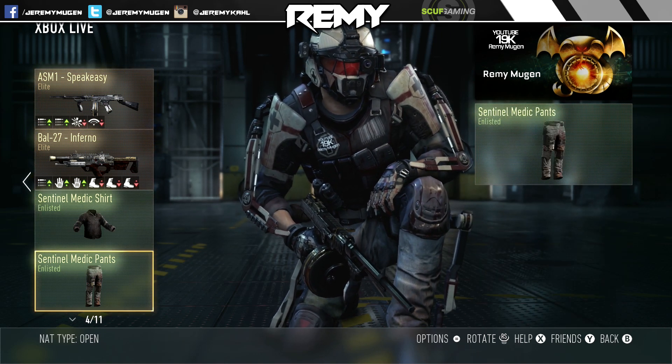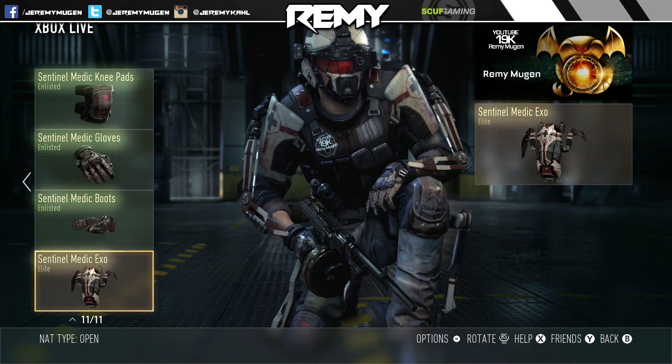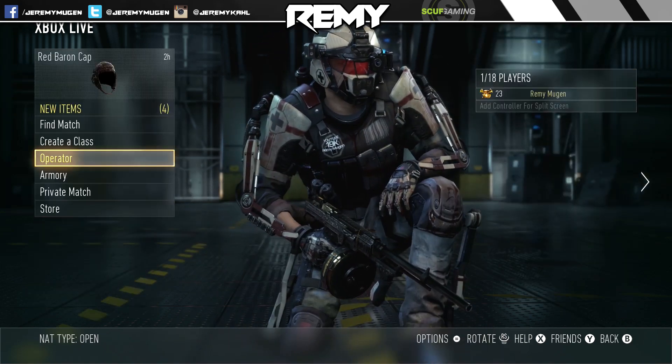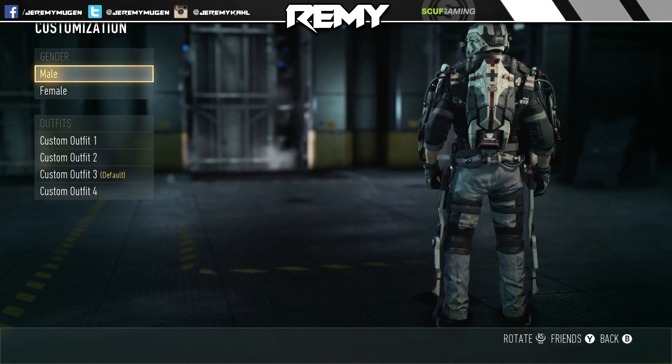I will show you that it is the full outfit. We got the shirt, we got the pants, we got the loadout, we got the helmet, the knee pads, the gloves, the boots, and the Elite XO. So as you guys can see, this is what it looks like. I'm going to go ahead and go into operator customization so you guys can see the entire outfit on my character to the right. I think it's a really, really cool outfit — I actually really like this.